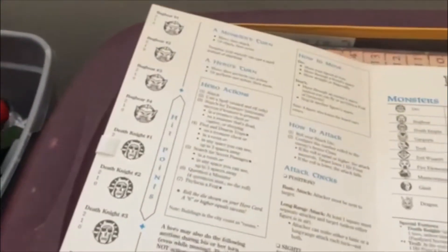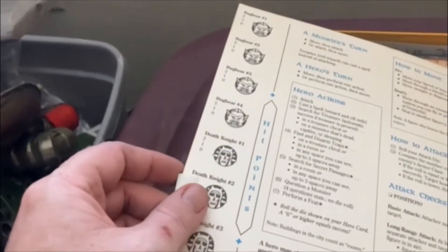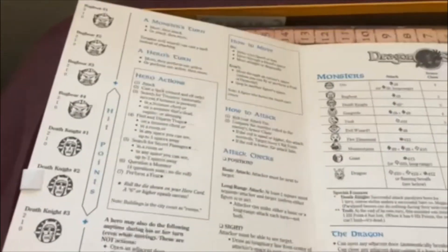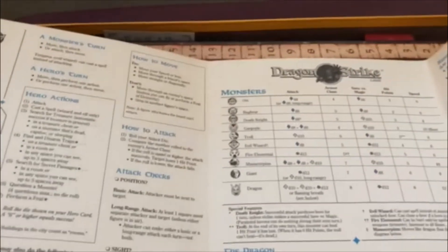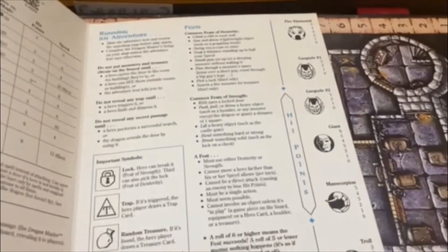Let's look at what's in the box. First off, it comes with a Dragon Master screen — I might actually save this one and use it. It's not the best material, but on the other side they've got the monster tabs you can slide through: Bug Bears, Death Knights, the Dragon, different stats, Fire Elemental, Gargoyles, a Giant, Man Scorpion, Troll, and the Evil Wizard.